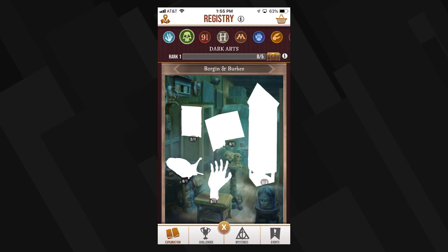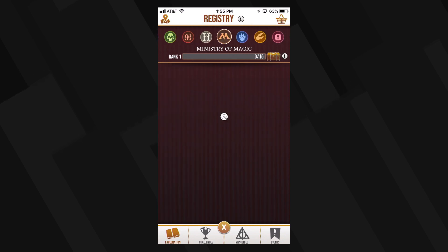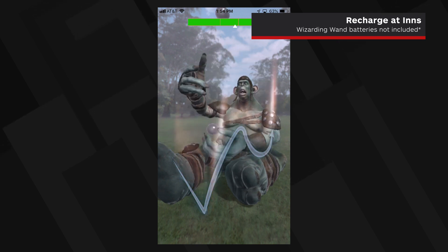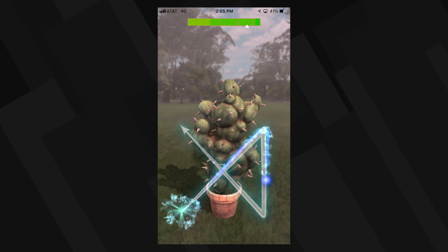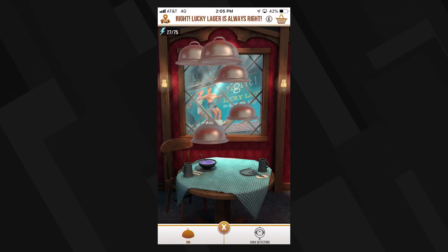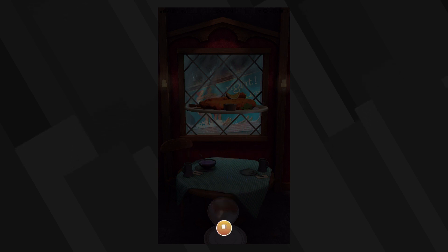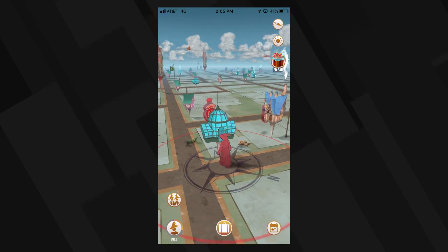As you find more foundables to add to your registry, you'll gain levels in that particular category, which in turn unlocks more items and perks. You won't be able to run around casting spells forever — much like Pokemon Go's Pokeballs, casting spells uses up energy, and your total of 75 energy can deplete faster than you'd think. To get energy back, hit up every inn you can find. You get to pick from one of five random food items, which can replenish anywhere from one to six energy. You'll have to wait five minutes before you can return, and inns with smoke coming out of the chimney on the map are still on a cooldown.